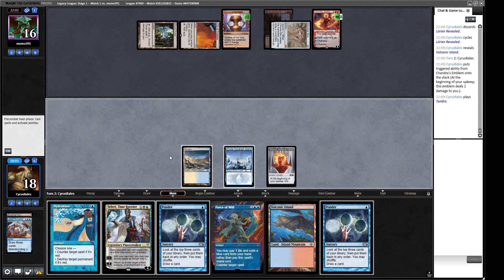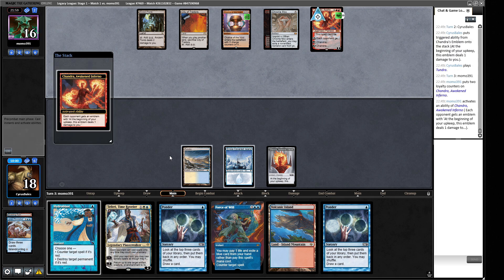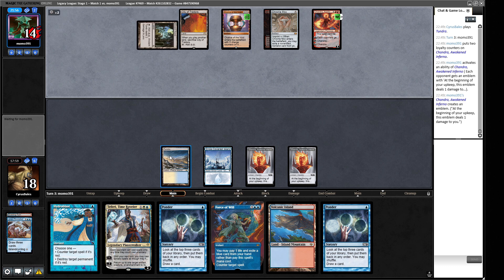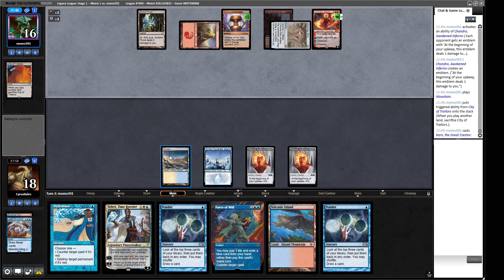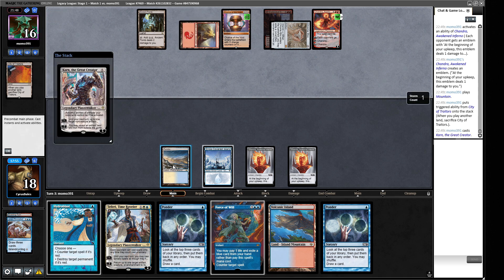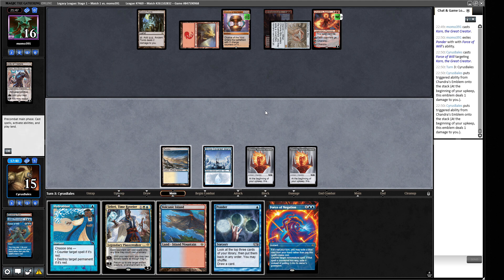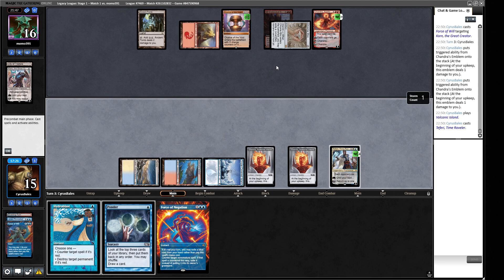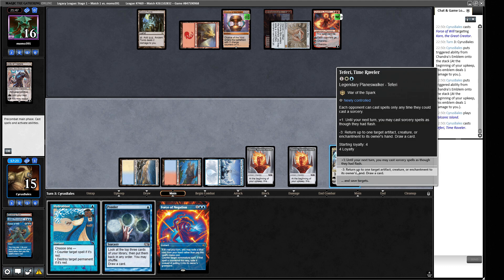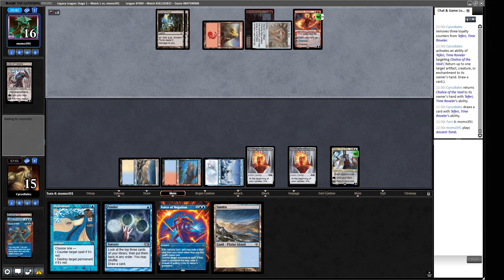We can cast the Ponder — it'll just get countered immediately though. Chandra is getting a second emblem now. Next turn we can Teferi bounce the Chalice, giving us Hydroblast on their Chandra. But we're going to need to work toward a combo before this ticks down — Karn the Great Creator is concerning. So we're taking two this turn, three the next turn, just kind of growing and growing. We need to get rid of this Chalice and draw into the combo before we die.